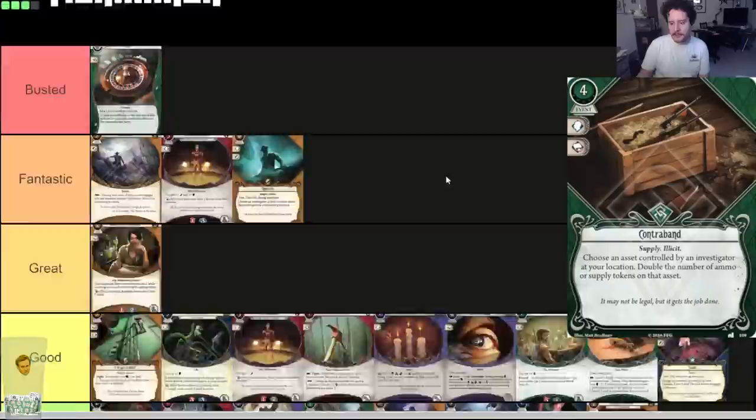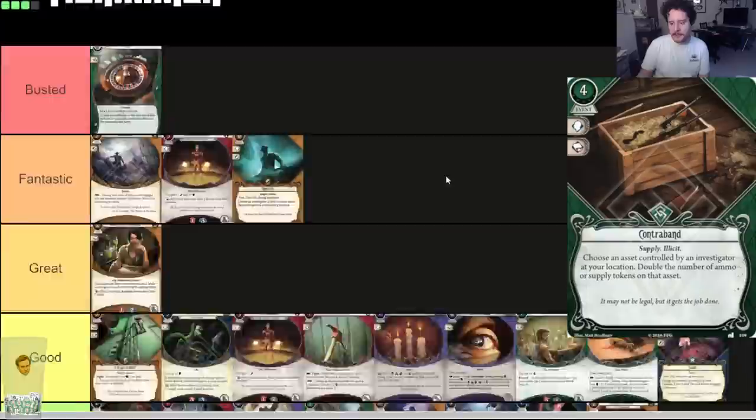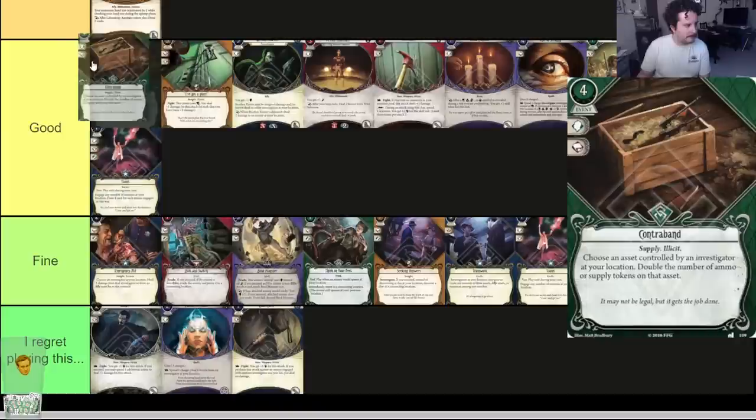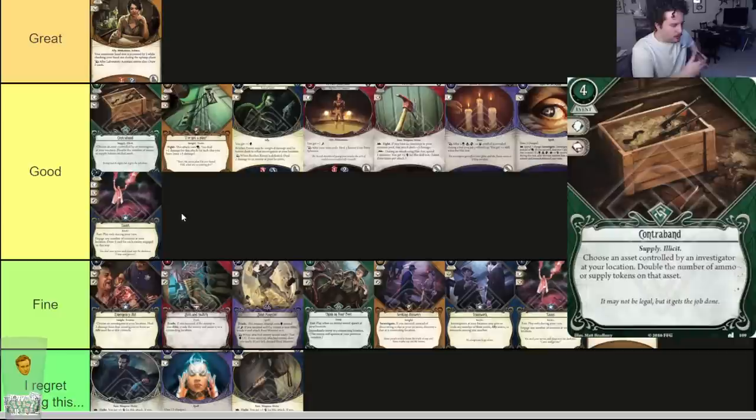Contraband — four-cost event, supply and illicit. Choose an asset controlled by an investigator at your location and double the number of ammo or supply tokens on that asset. It's good — expensive, but if you think of this card as basically another version of a gun, you need to find the right time to play it. When it's good it's good, when it's great it's great, when it's fine it's fine — overall it lives in the good tier. It definitely gets better with a bigger collection, but the effect is good.